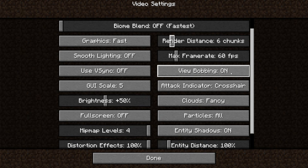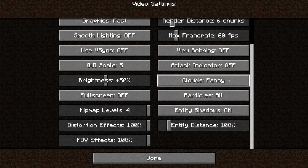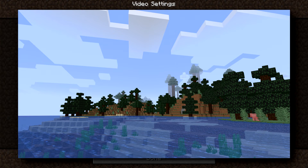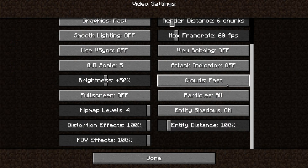View bobbing doesn't really affect performance, but it can make the game feel a little bit smoother if you turn it off. If you're only able to play at 25 FPS, you could turn view bobbing off and your arm wouldn't move up and down, so the game would feel a little bit smoother at those low frame rates. Attack indicator — turning it off in theory would give you a little bit more performance, although it's probably negligible. Clouds will affect your performance; having them on Fancy gives you the worst performance, Fast is probably best for a slower machine. The difference between Fast and Off is negligible, so if you still want clouds, put them on Fast.